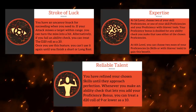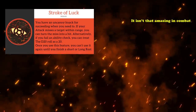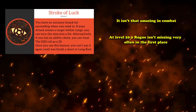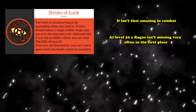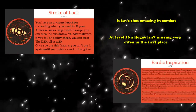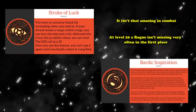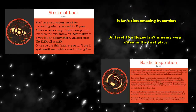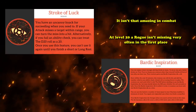This makes Rogues the master of almost any situation. Even ability checks you're bad at, suddenly you're getting 21s on them. This builds on the Rogue's previous class abilities like Expertise and Reliable Talent that make them near-infallible in a few specific skills — with this, they become good at every skill. That said, it isn't that amazing in combat; at level 20, a Rogue isn't missing very often in the first place, and securing one hit is often about as valuable as a single bardic inspiration or channel divinity usage. Still, the fact that it is infinitely useful outside of combat earns Stroke of Luck a higher spot on this list.